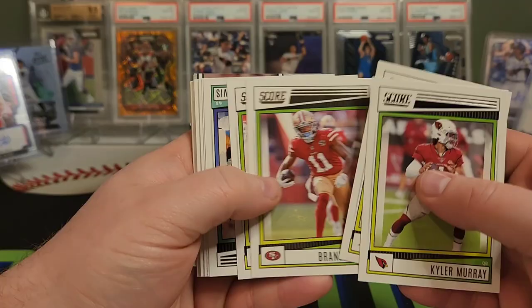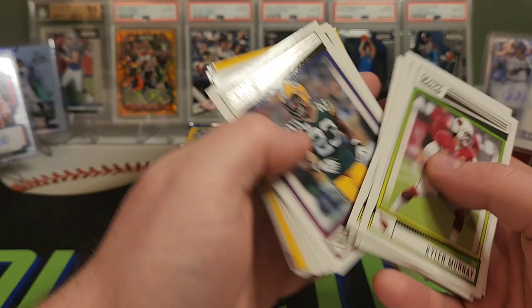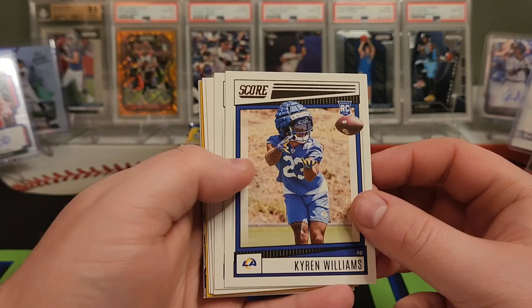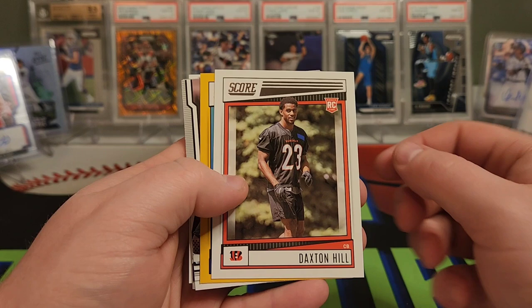More base — probably can make two base sets at this point. But this is good for anybody who may be thinking about getting into football and doesn't want to spend a whole lot of money — get a lot of cool cards. All the rookies are in here, and a chance for some autos and patch cards. Kyron Williams. Dobbs. Devin Lloyd. There's Thibodeau. Nice Kayvon card there. Daxton Hill.